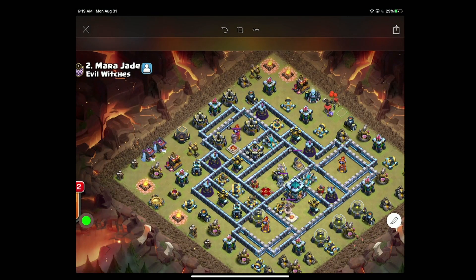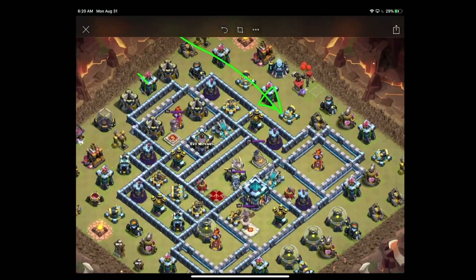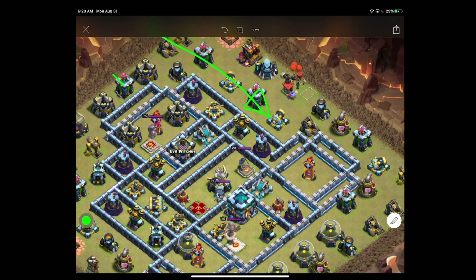We can then drop two balloons to take down this archer tower, and we could send the heroes down this side of the base for a suey. I think I would bring an ice golem, the king, queen, royal champion, and a wizard up here at 12. And because there's only this line of defenses here, I think I can probably wall break into this junction down here.